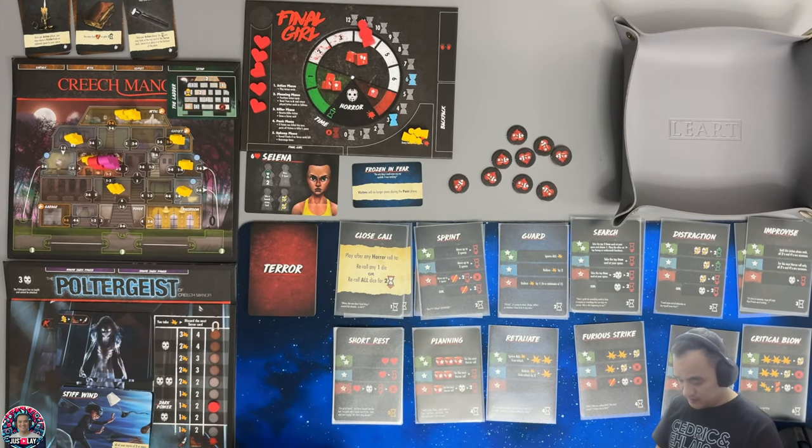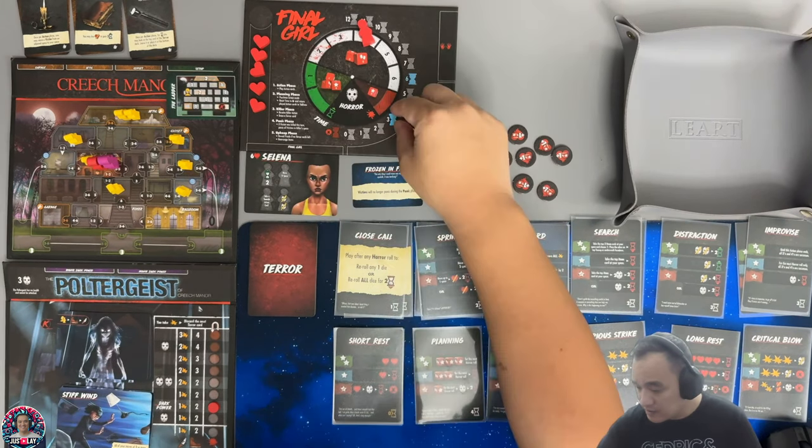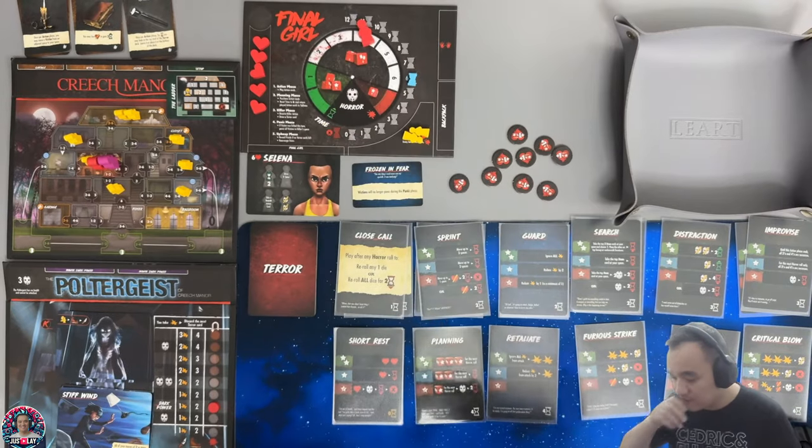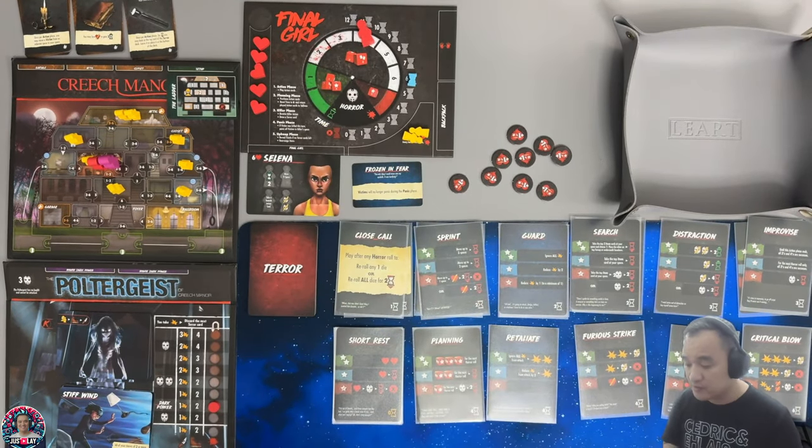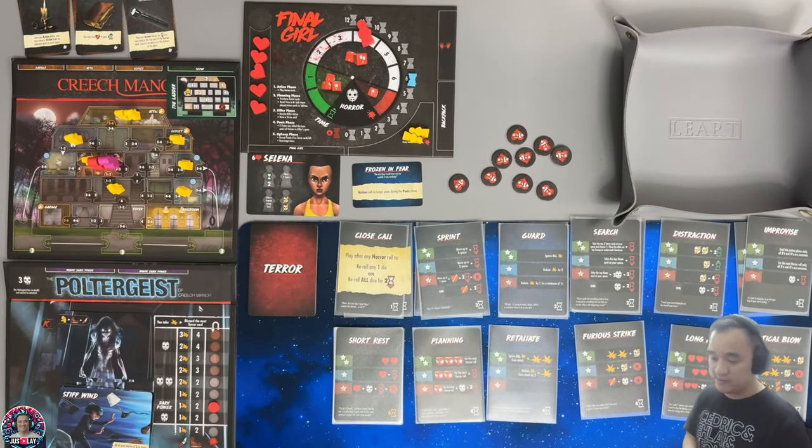We have to focus on movement now. This resets to six. Panic phase — nothing, the victims do not panic. Upkeep: reveal finale if no terror cards are left, and rearrange items. That's it.